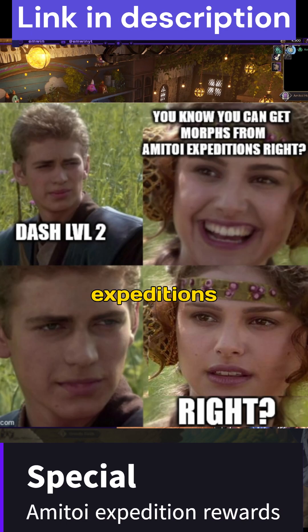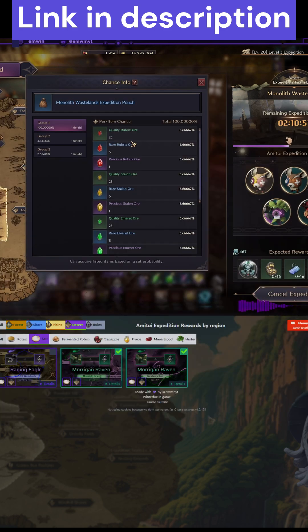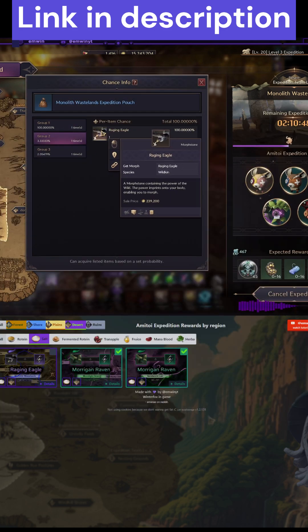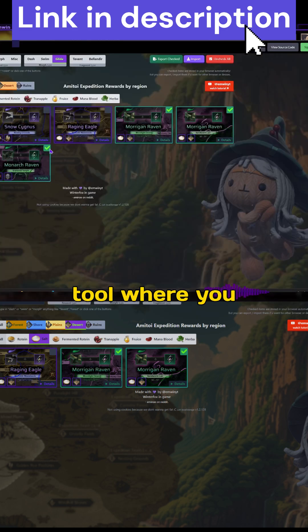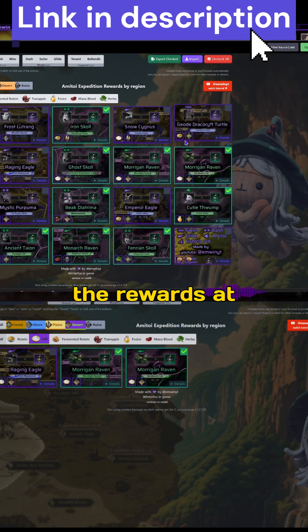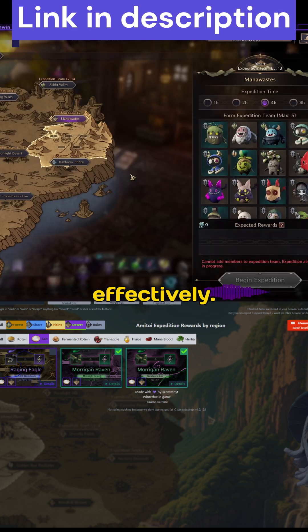Hello everyone. So you do know these M2 expeditions give special rewards, right? They are a bit hidden underneath and a bit hard to locate, but these M2 expeditions - each region has a different special reward. I built this tool where you can see all of the rewards at once, and you can check the ones you already completed and choose your next destination effectively.